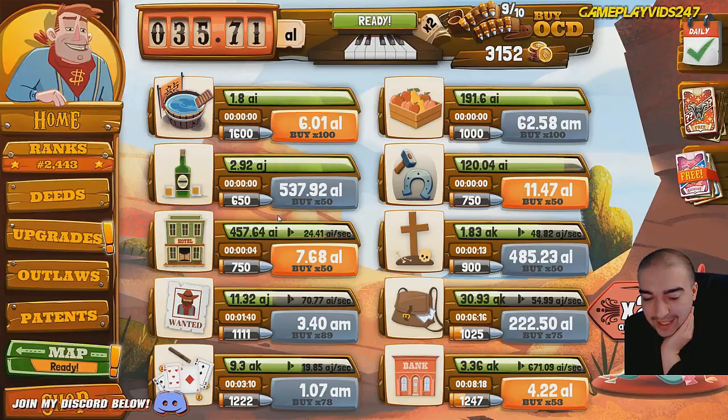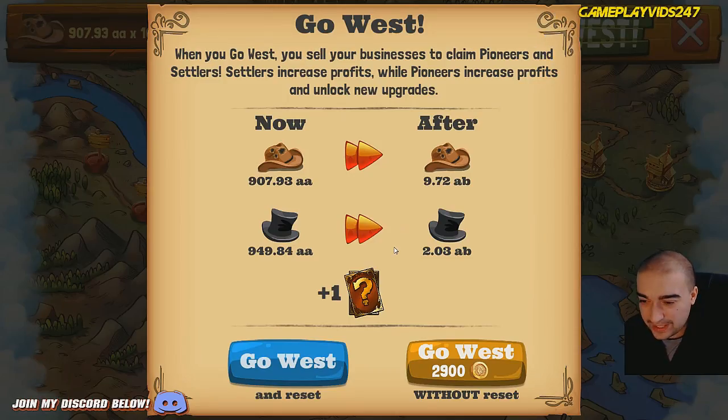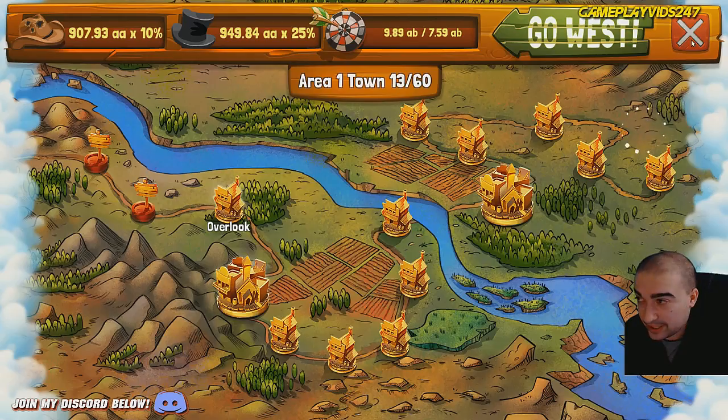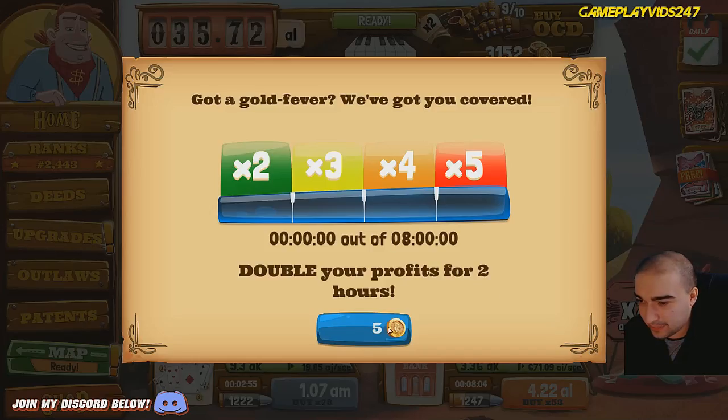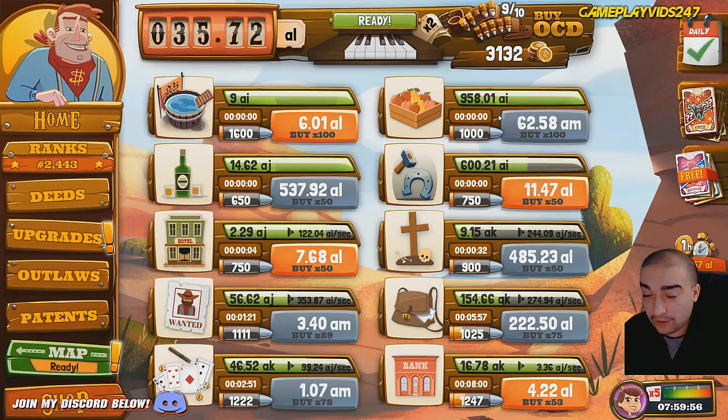We have the opportunity to go west straight away here, but is that really a good idea? Let's have a look at how many pattern cards we'll get. We will only get one pattern card, so in reality we will not be going west just yet. Let me activate my times 5 bonus straight away. Beautiful. Hopefully we can get a clickable showing up straight away.